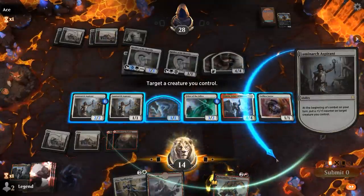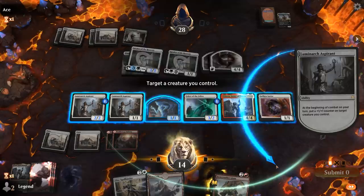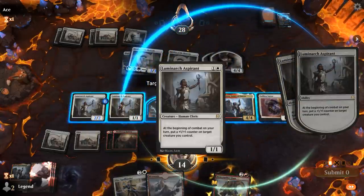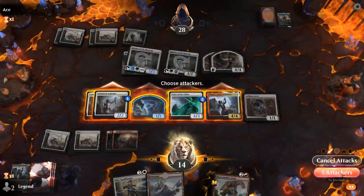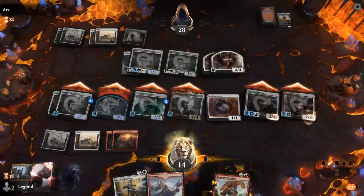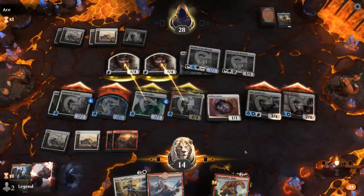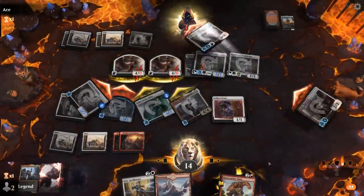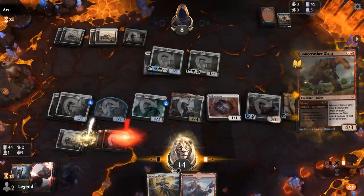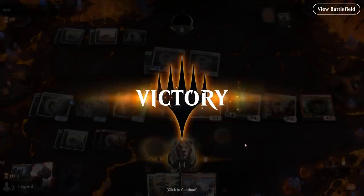We hit Spellbinder and then Blade Historian at long last. The opponent survives, but now we prevent them from making any future Angels. It was pretty big swings there with Winota — our opponent almost managed to take over with Speaker of the Heavens. On to the next one.